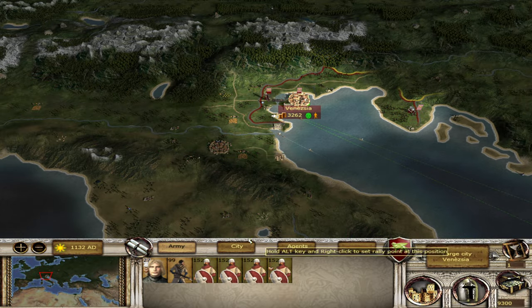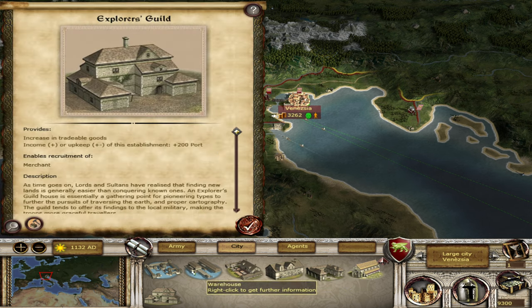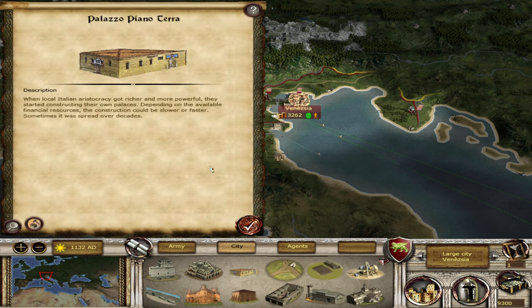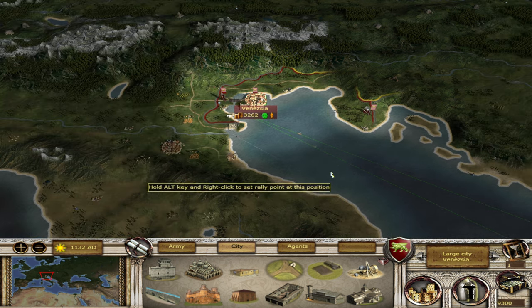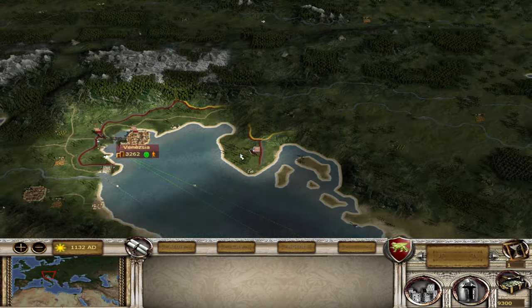We start here with Venice — obviously a very, very good city. We start with a port, a shipwreck, a warehouse, market, school library, Explorers Guild — let's have a look at that, I don't think I've actually seen that one for a while. The Basilica de San Marco 2, which is great. So we've got a lot of things in Venice itself. We start with a couple of armies.